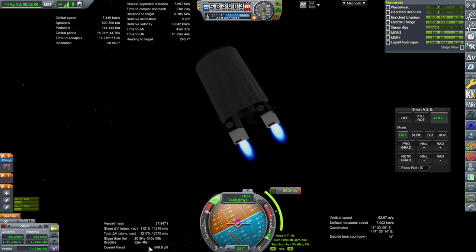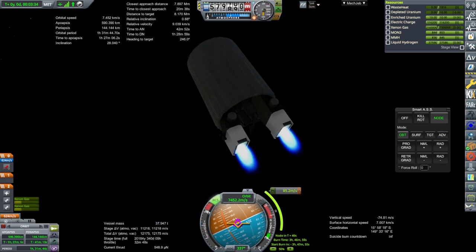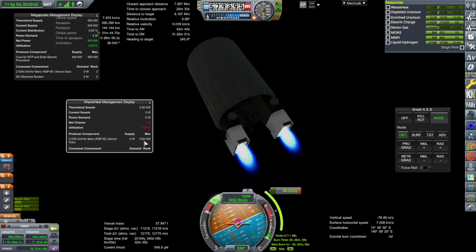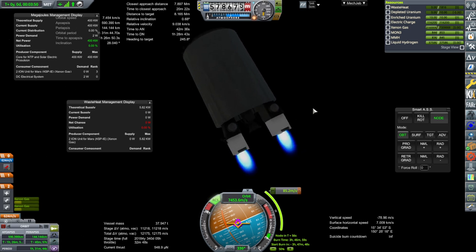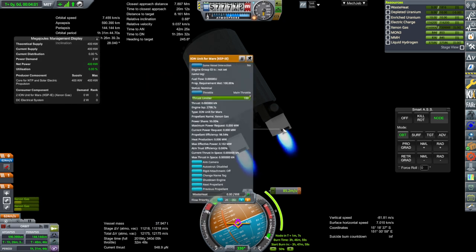Micronewtons. I don't know why we have micronewtons. Let's check what KSP Interstellar says — 400 kilowatts. I don't know why this shows max 5.82 kilowatts instead of what it's supposed to have. Besides that, the power demand is only 2 watts — that's not right. We want many, many times that.